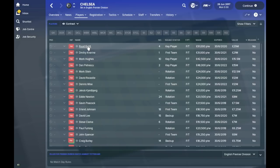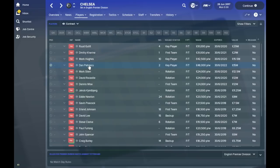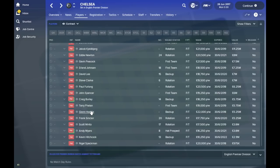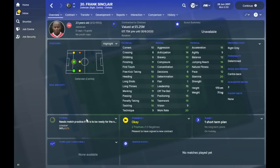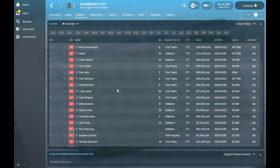Chelsea have got Ruud Gullit in the team at 32 years old — still a cracking player. Mark Hughes is in there as a 31-year-old striker. Dan Petrescu, a 27-year-old Romanian, is another good player. Denis Wise, Steve Clarke, and Glenn Hoddle at 37 years old are all in this database alongside Frank Sinclair. It's a great little throwback — I've been playing it myself off camera and it's been a lot of fun. Gordon Strachan is currently playing for Coventry City.